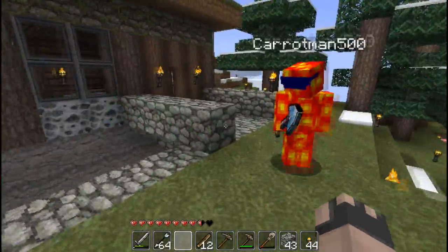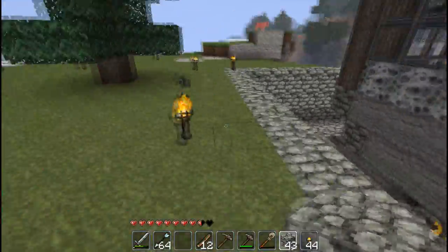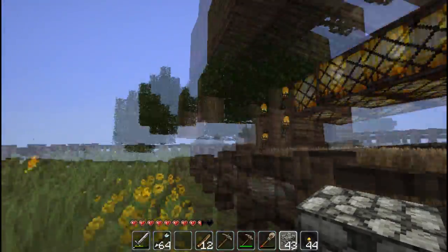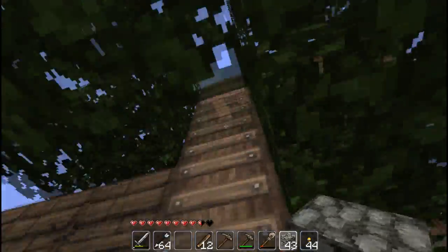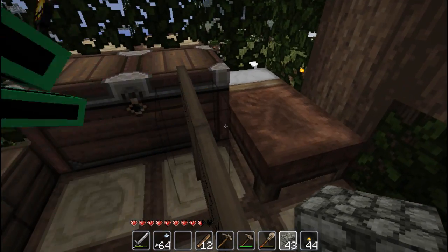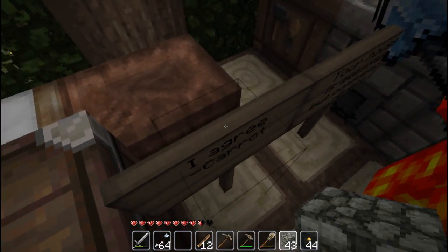Oh wow. Did a creeper blow up down there or something? Oh whatever — I'm not going to go down there. Let's get inside. Sounds good. Up here is my little tree — if you guys remembered it from episode one. There are a lot more fences here than I remembered before. And here's my first crafting bench. Your house is awesome, but confusing. I agree, Karen.